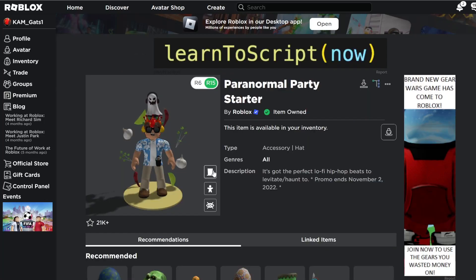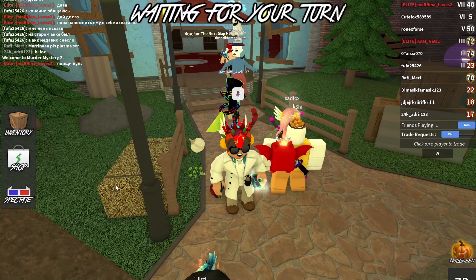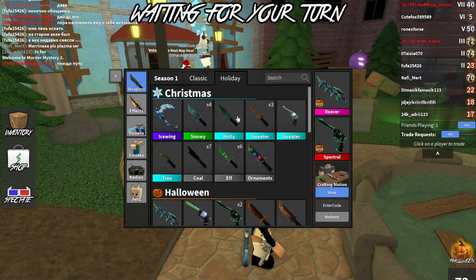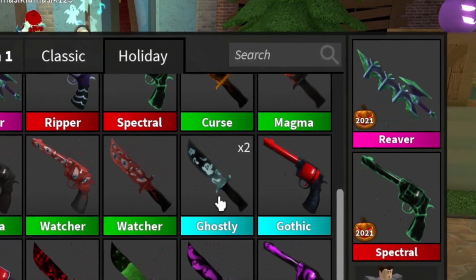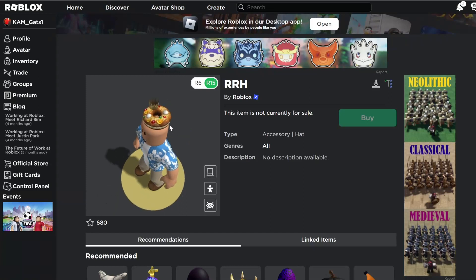You can also get this ghost item for free right now. When you redeem this item you also get a free knife inside of Murder Mystery 2, which is pretty cool. The item also has a cool effect. This item might also go free in the future, so this is an upcoming free item.